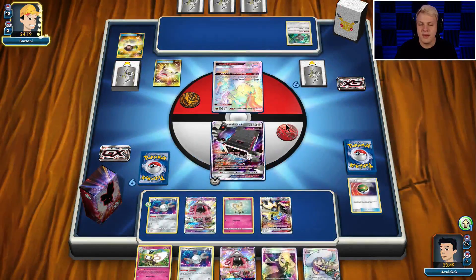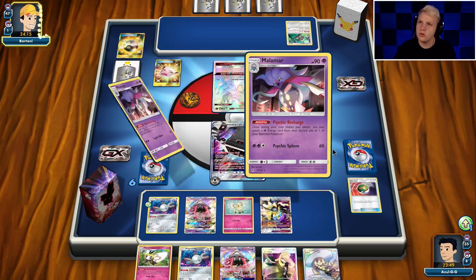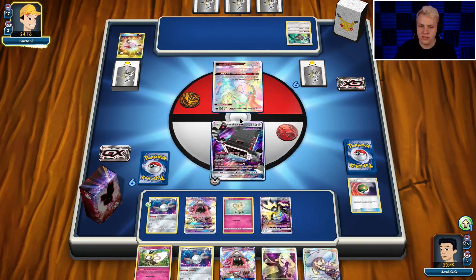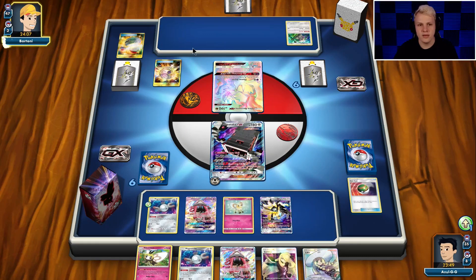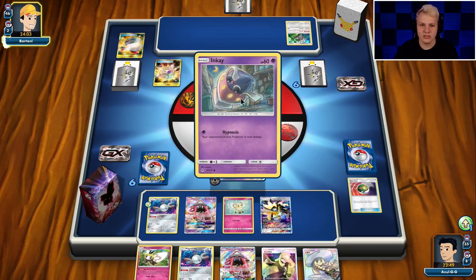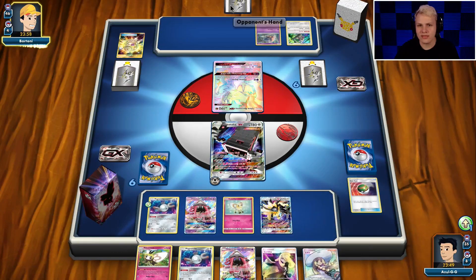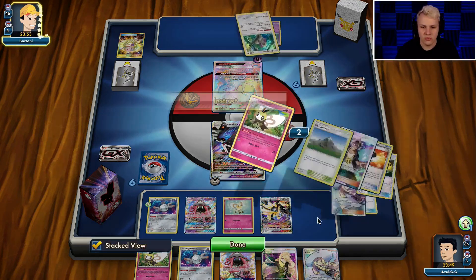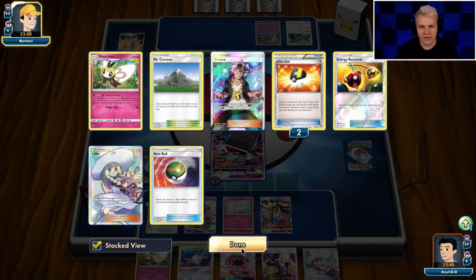Specifically for this matchup — I mean, I guess if you put the Choice Band on it. You could Choice Band knockout this, but you can't Choice Band knockout this. Okay, so you could Choice Band knockout this, but you need to get the extra piece. He goes for the Orangroot and then treasure away a card. I'm assuming he's not going to get a Lele with his treasure and he's trying to high roll the Instruct Draw. That's actually just pretty greedy there from him.